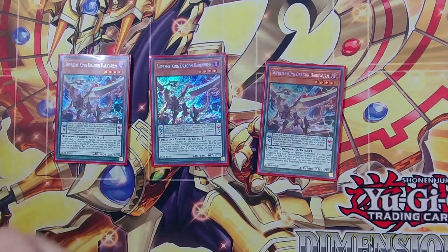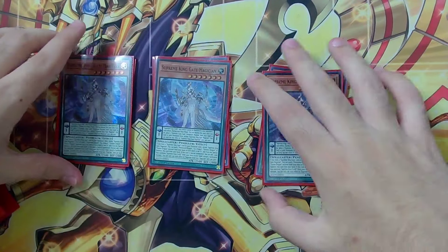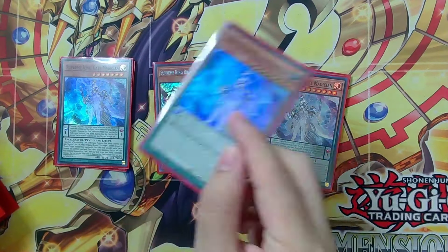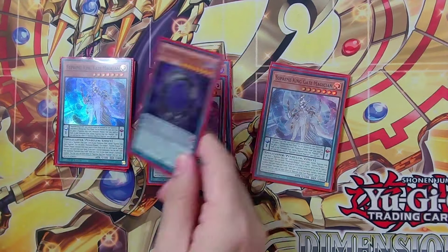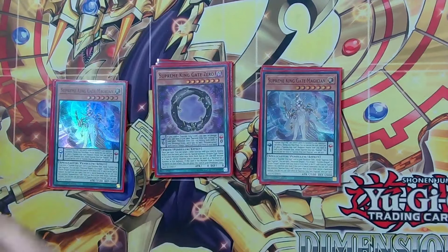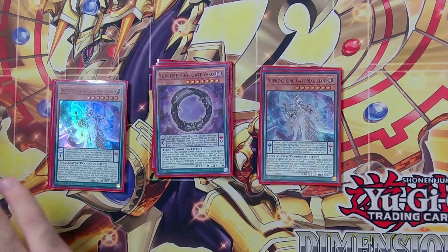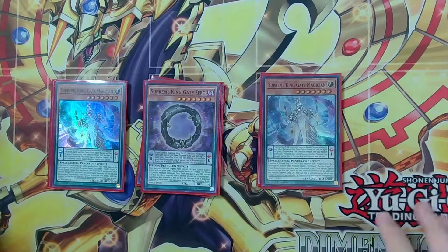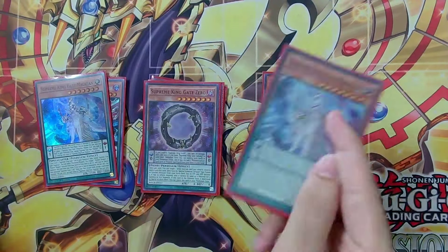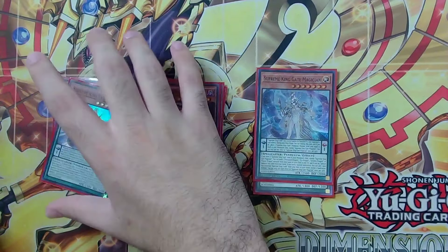You're going to be searching Gate Magician off of Dark Worm. This card is busted in the deck because it is a light monster, so you can activate its effect on scale, destroy it, place it on the extra zone, then place Gate Zero there. You can then Pendulum Summon Gate Magician since it is a light monster and Melodias has the 'you can only Pendulum Summon light monsters' restriction. Gate Magician is a way to search another Gate Magician, Light Worm, or anything there, giving you a bunch of combo options.